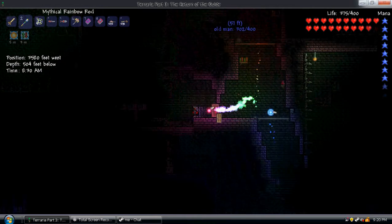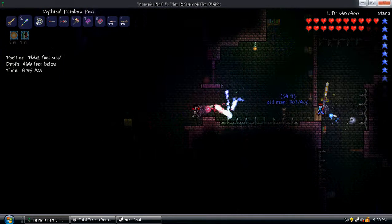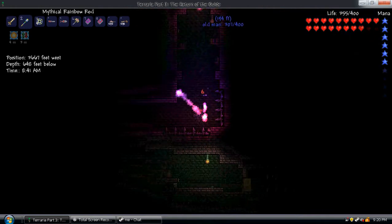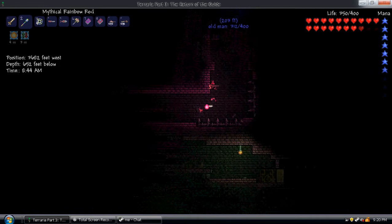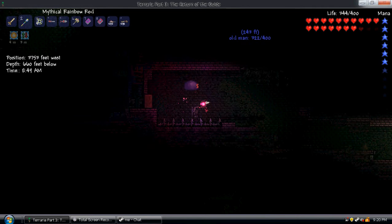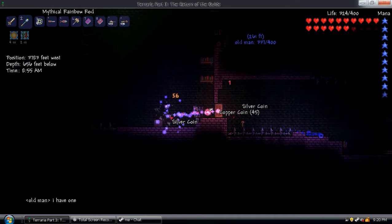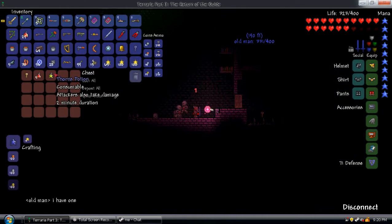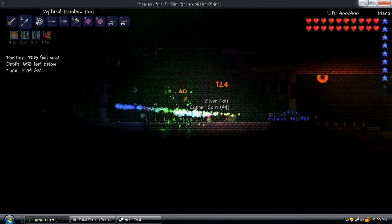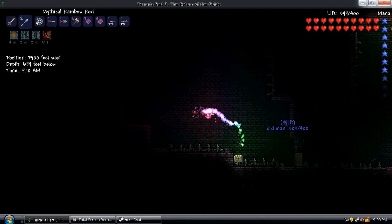Let's see what else we can find in the dungeon. In some chests you can find suspicious looking eyes — that summons the Eye of Cthulhu. There's not really much to a dungeon in terms of unique things. Oh, you can find dungeon slimes — they can drop golden keys. You can find wooden chests with things like potions. And more golden keys. Like I said, you can find locked chests.